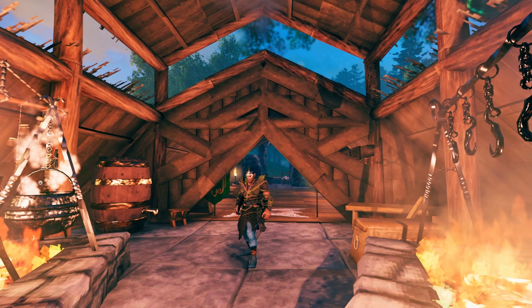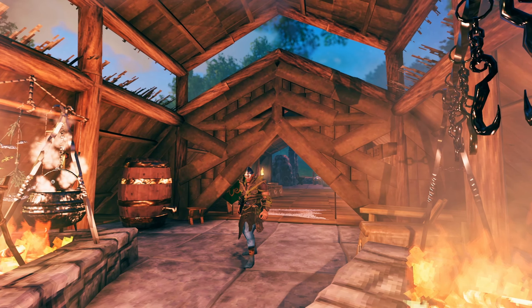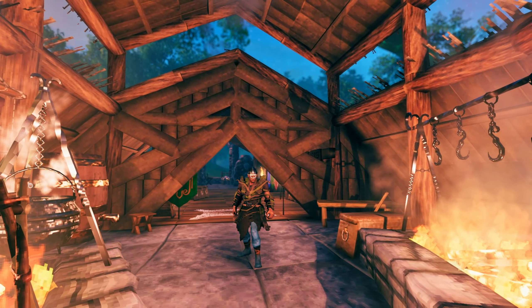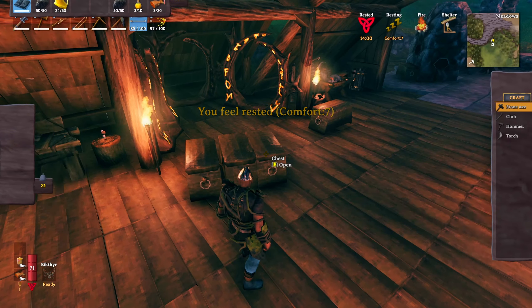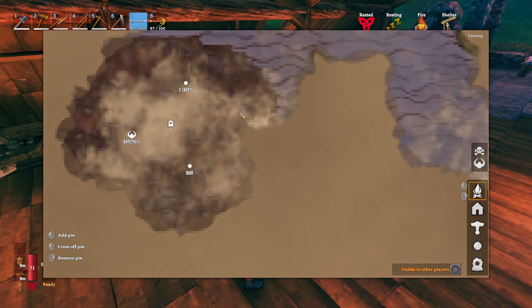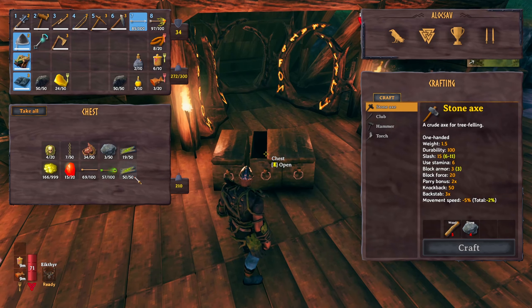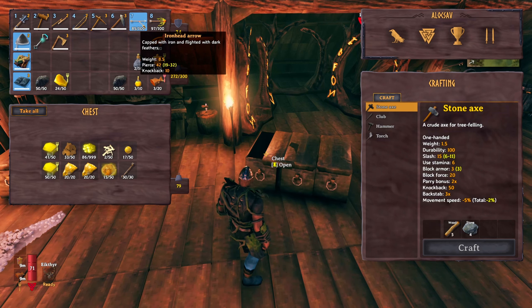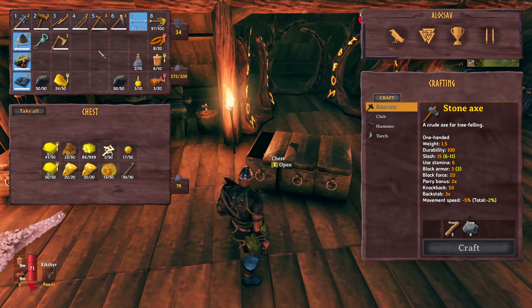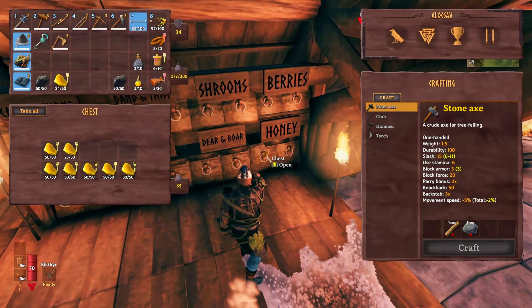Welcome to Valheim. I'm back in my base and I've been doing some work here. I improved comfort, added a wolf rug, also a banner and a couple of tables. Today I'm gonna go back to the swamp and start hauling all the iron. I collected three crypts worth of iron and I do have a boat to bring them over. I also dropped by the other base to collect a little bit more honey and coal.